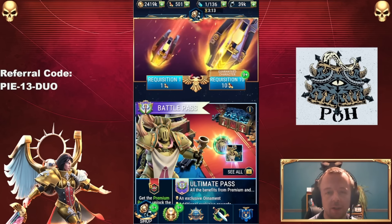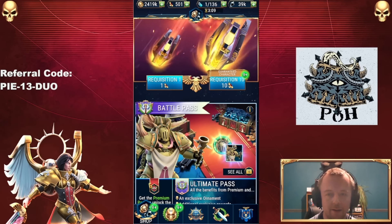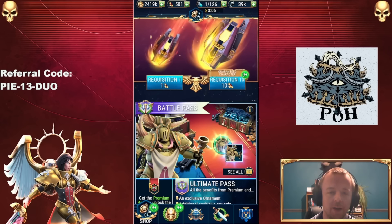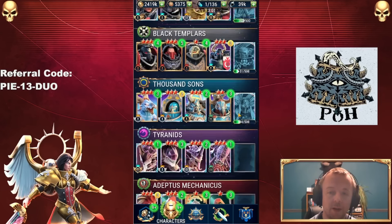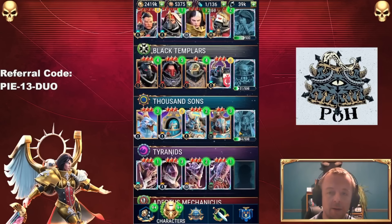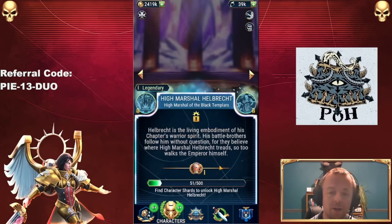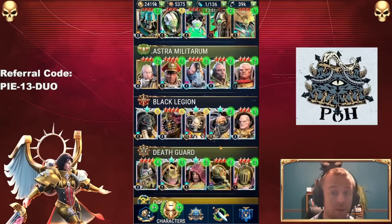Before we had 40 ten pulls, and this time it's going to be 60. The epic quest continues to unlock Celestine. She's the one that I want. I'd settle for Ahriman, but Celestine would be a very nice addition. High Marshal Helbrecht I could not give a damn about, so it means I'm probably going to get him.